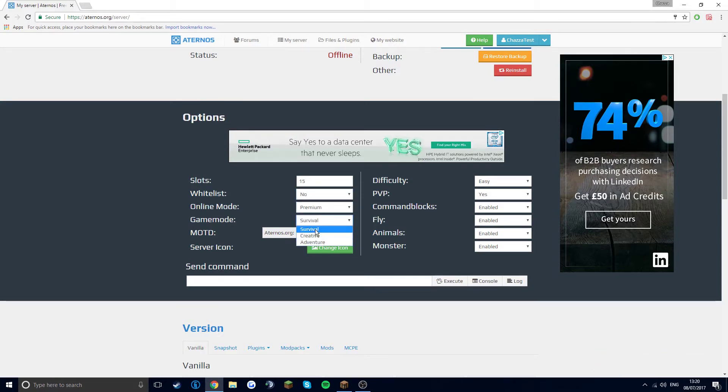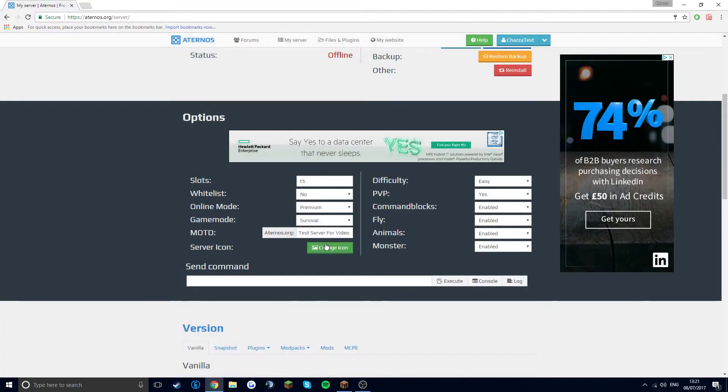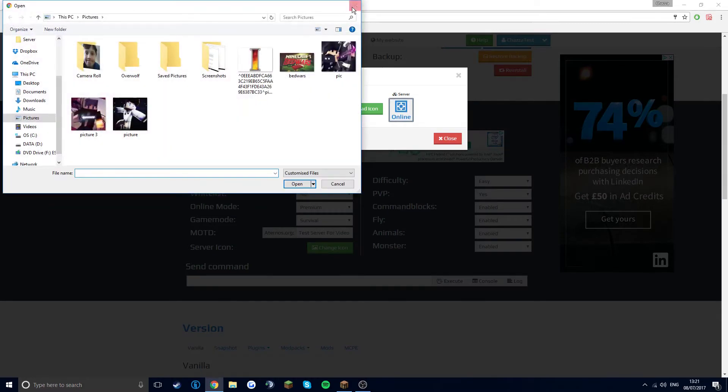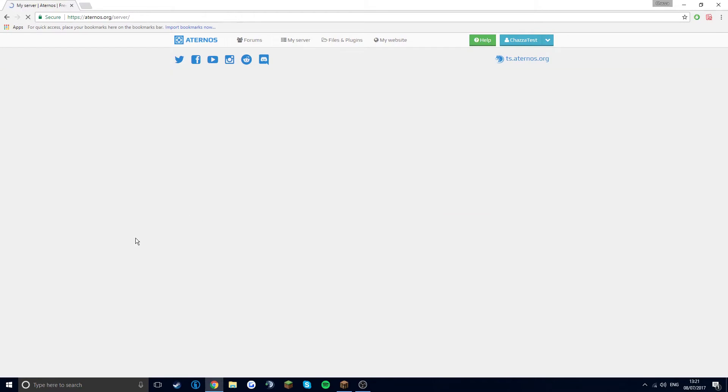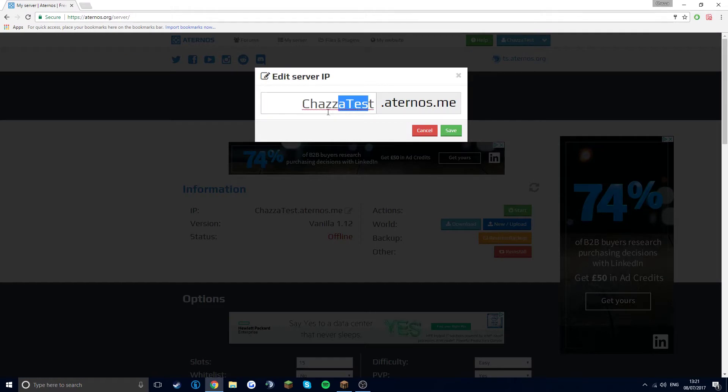You can choose Survival, Creative, or Adventure mode. You can change the message of the day. You can also change your icon. And then we have this IP which we can change — I'll name it something like Rose.